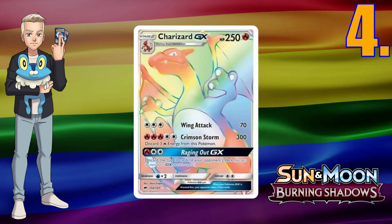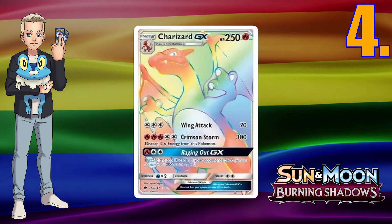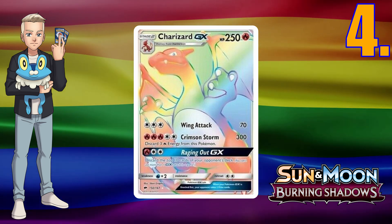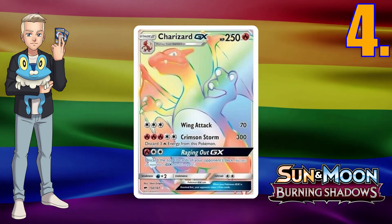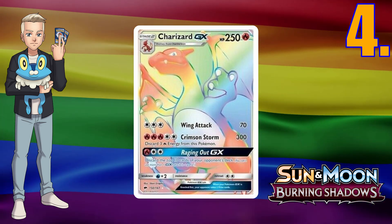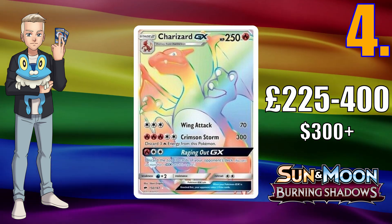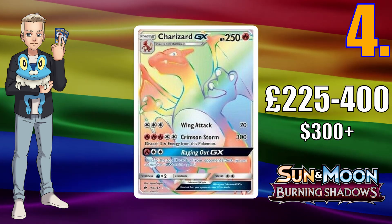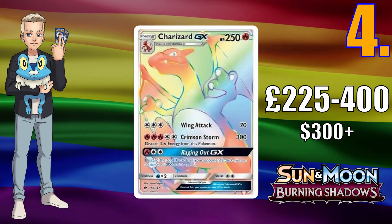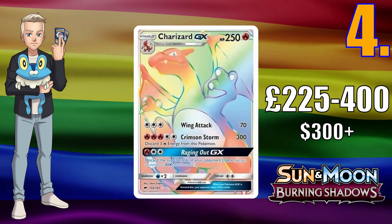Number 4: we have Charizard GX from Burning Shadows. I think this is one of the most wanted Charizard cards ever — like, who doesn't want a rainbow Charizard? It's a majestic, lovely card going for £225 up to £400 in the UK, and it starts from $300 and up in America. I mean, this is amazing for a piece of cardboard that we love, because it's rainbow.